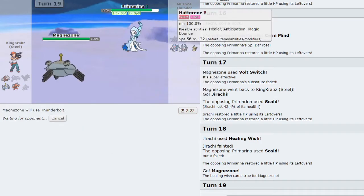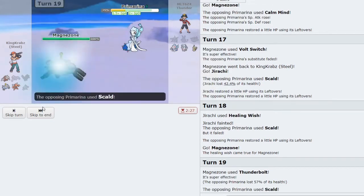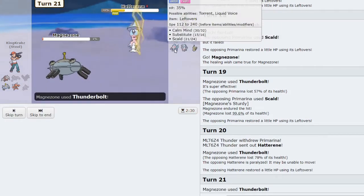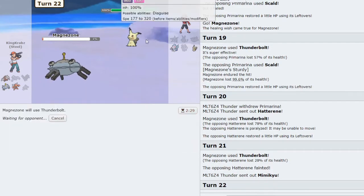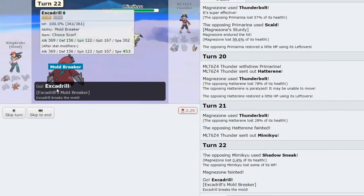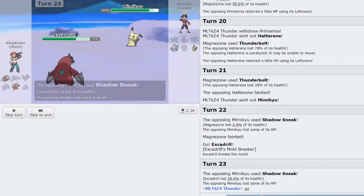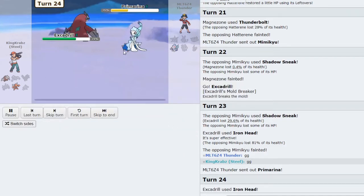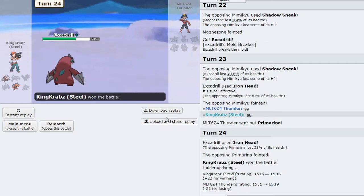Primarina is in range of a Bullet Punch now. I take in Excadrill as it ignores Disguise thanks to Mold Breaker, and Iron Head kind of just wins the game here. GG! That was actually quite a close game — they played very well — but thankfully Steel has the advantage in this matchup.